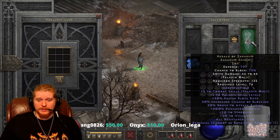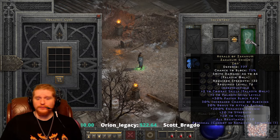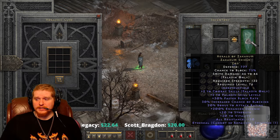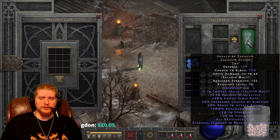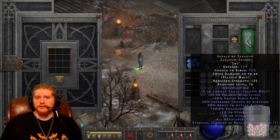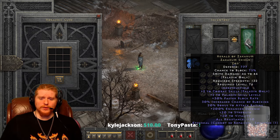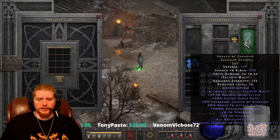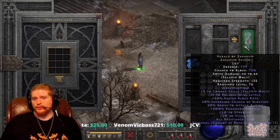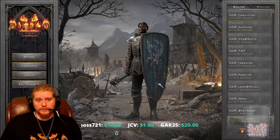All in all, the Herald of Zacarum shield is an amazing shield no matter what condition you find it in — whether ethereal, regular, or with the lowest 150% ED. It's literally one of the best shields for most paladins. It's way better than a Spirit runeword in my opinion. The only way Spirit wins out over the Herald of Zacarum is faster cast rate, and even then it's only by a small margin.